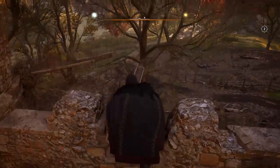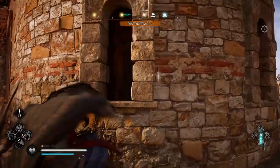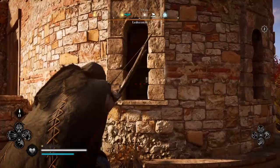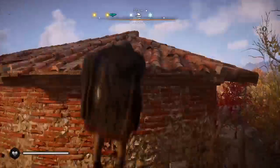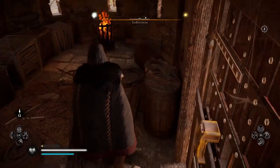This side is barred as well, so we're going to do a little leap of faith and jump to the next one. Then we're going to shoot an arrow at the lock — we'll shoot an arrow at the top, then we're going to shoot an arrow at the bottom.